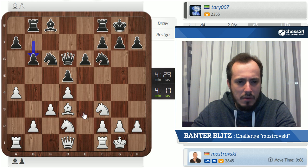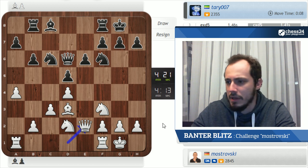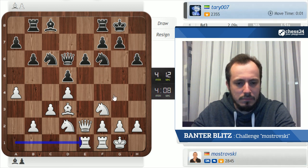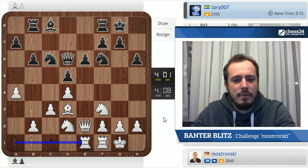Whenever black does that, it's possible for white to use the weakness of the c5 square. For example, the knight from d2 may go to b3 and then to c5 — one of the possibilities. So we have several options. I think Re1 looks very natural, just preparing rook a1 to e1, then knight to e5, and the attack on the kingside. That is the main plan here for white — occupy e5 with the knight, then try to attack on the kingside. h6 doesn't do anything, so let's just continue with the plan.